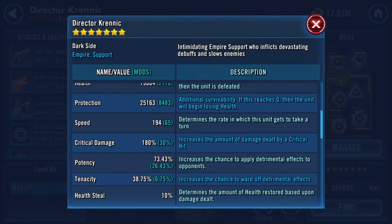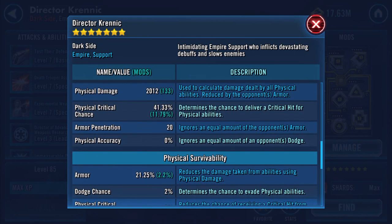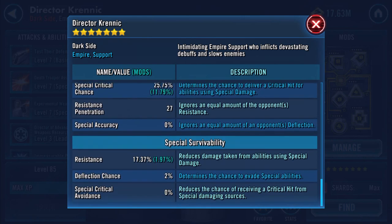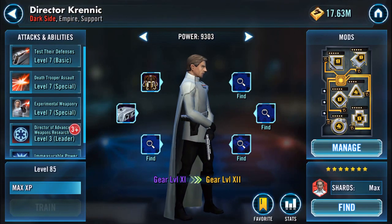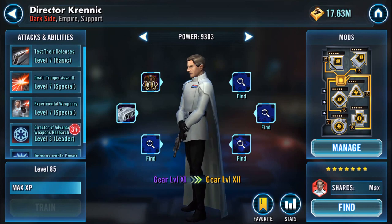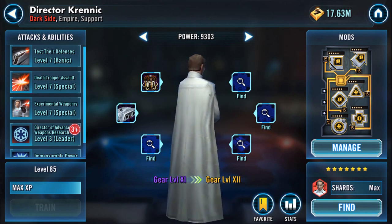Stats wise now, with the mod set I've got on him - which isn't the best, apologies - but: health 19,000, protection 25,000, speed 194, physical damage 2,000, armor 2,125, special 3,900, resistance 1,737. Wow, so that is my Krennic almost maxed - Gear 11. Thank you for watching; I'm going to go take him for a spin in Galactic War. See you there, bye bye!